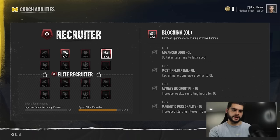The next one I like is Most Influential: recruiting actions give a bonus. Combined with Program Builder, you're getting increased interest on everything you do. Teams that don't have these packages may get a small boost from each action, but you're getting a much larger boost, which means everything you do is more impactful. It removes the skill gap — even if a competitor recruits well, these packages outweigh what they're doing because you're getting extra by default.